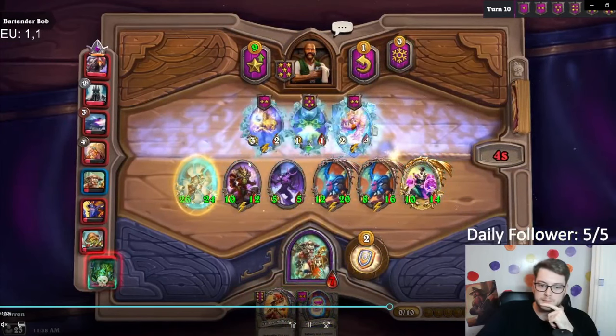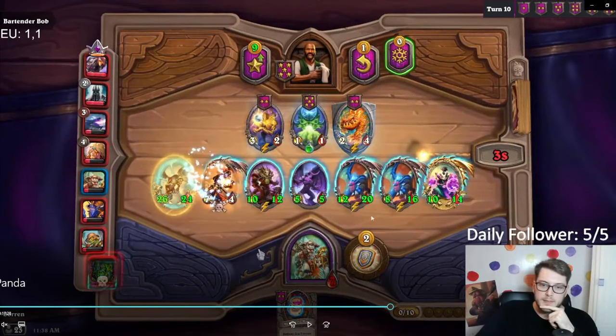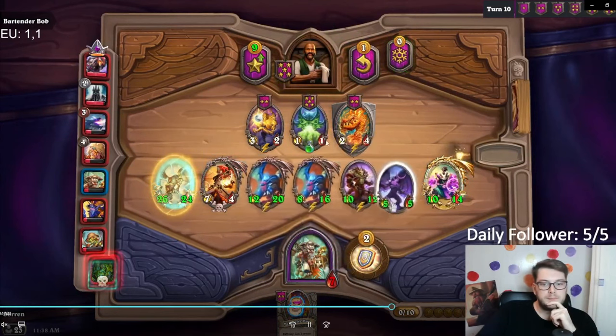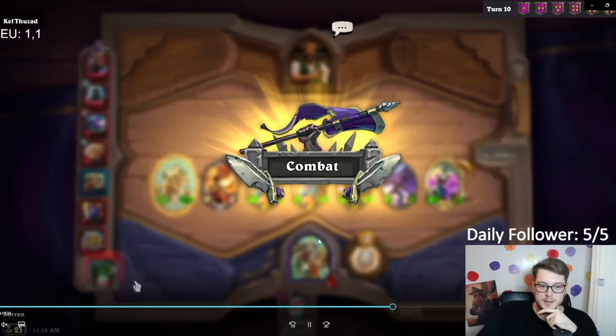Here you can see that not buying that elemental last turn was huge, because if I had the two extra gold I could have bought the Spore, shielded it, played the Nadina, and I would have been very happy about that. But since I didn't have time to buy it, here we are. It kind of sucks but it is what it is.